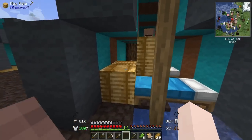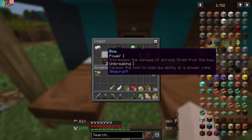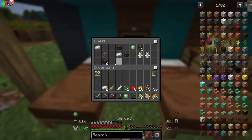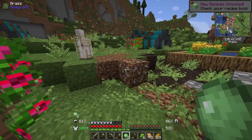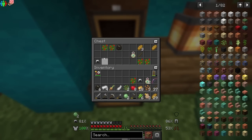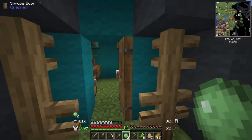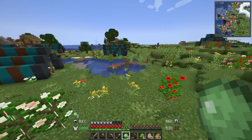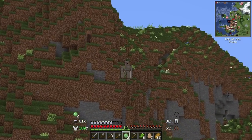Oh my gosh there's so much hay inside of this tent! Another baby iron golem - that is so cool. Some iron - we can definitely make a full set of iron armor now. This is a cute little tent. We don't really need it right now but I'm sure we will eventually. Some iron helmets, I'll definitely take it. This is a cute little village with all the flowers - and oh, an iron golem!